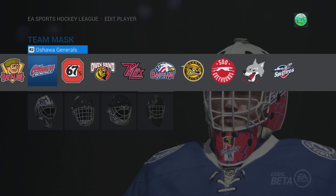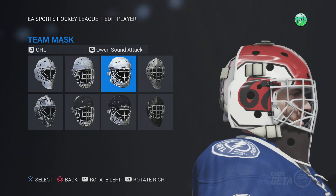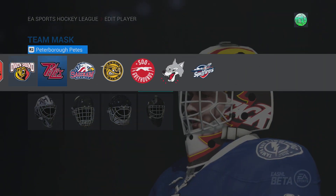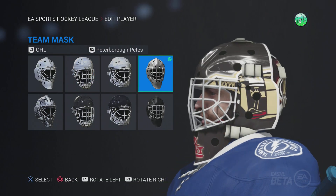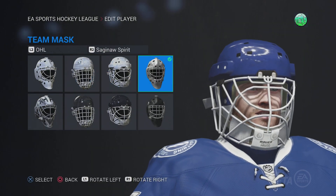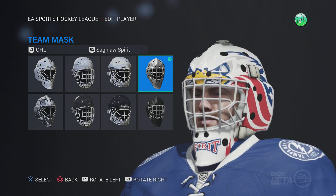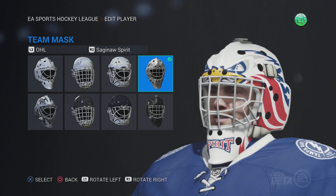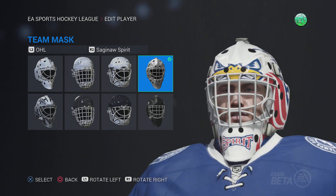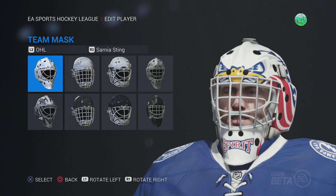Ottawa 67s — pretty basic mask. Owen Sound Attack — pretty basic mask. Peterborough Petes — pretty basic mask. Saginaw Spirit — let's get this mask. Oh, that's a cool mask with the eagle! That's a really cool mask, because from the side it looks like an eagle facing this way, but from the front it's one facing the other way. That is a really cool mask — props to EA on that one. I think that'll be used quite a bit.